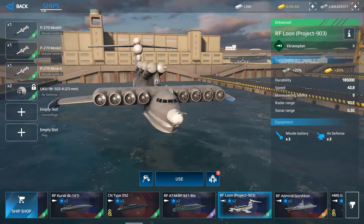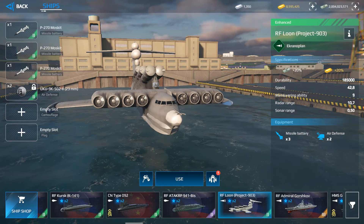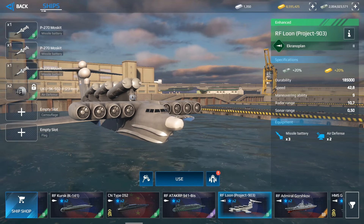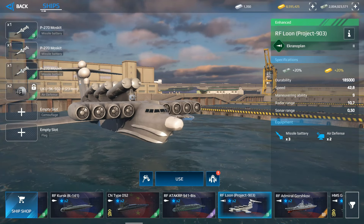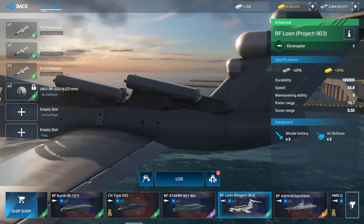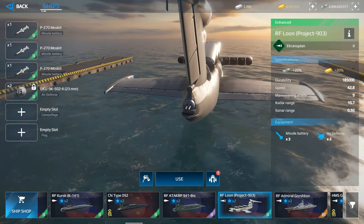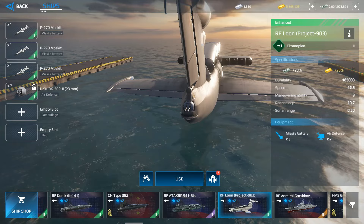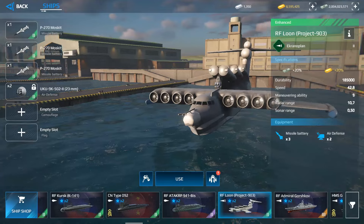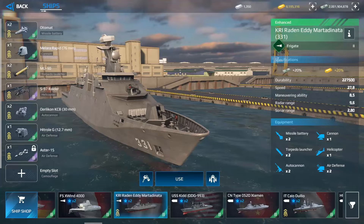Many players ask whether the Tier 2 ekranoplane is worth it. In my opinion, the RF Loon is not worth it — it costs around 60,000 gold bars. The only good thing about it is that it's the fastest ship in the game at 42 knots, but it's also the weakest and can be destroyed easily.